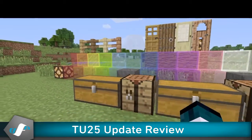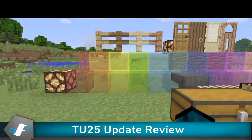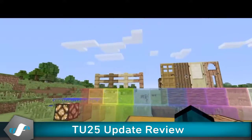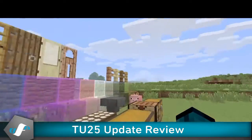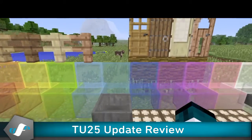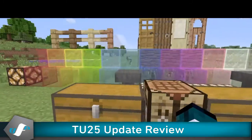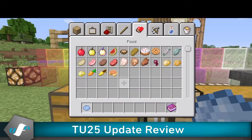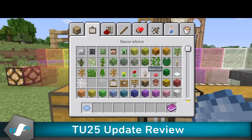Right now let's focus on stained glass — stained rainbow colored glass that has now been implemented into console Minecraft. If you guys don't know what this is, or if you just don't play on PC, all you gotta do is go over here and have whatever kind of dye you have, and you have to have glass. It's right here.